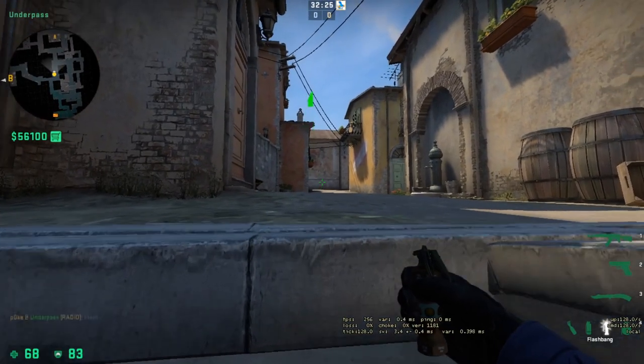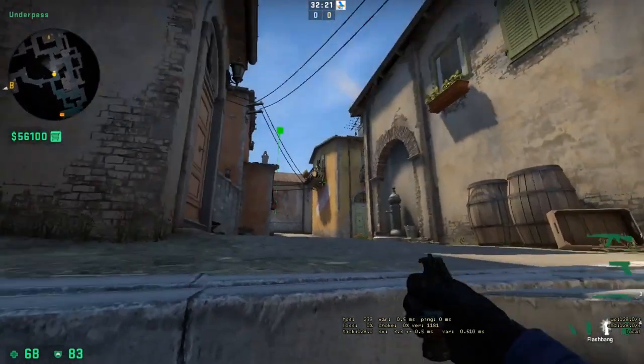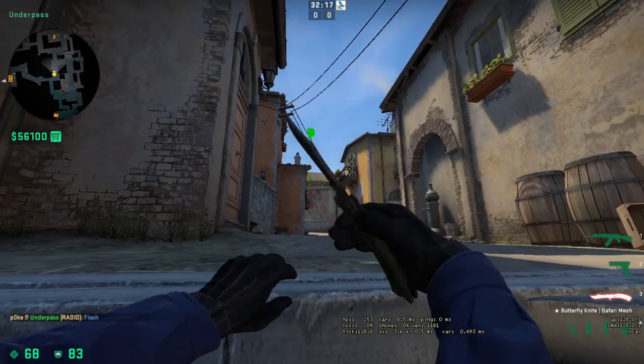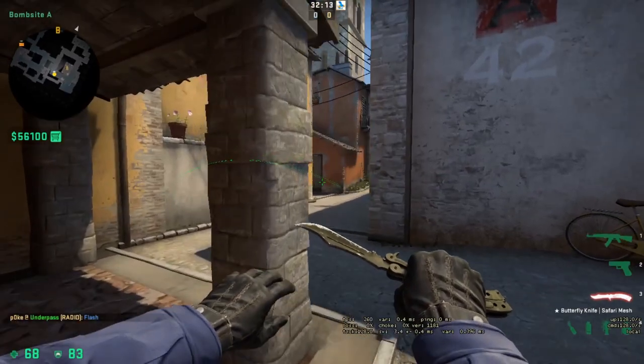If you want to flash for your teammates to take control of porch, just come up into this corner in Mexico and aim at this little corner of the roof. That's gonna pop on the floor and blind anyone holding from the porch area.